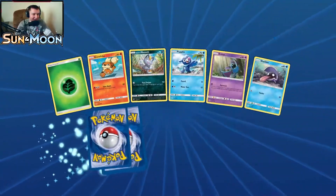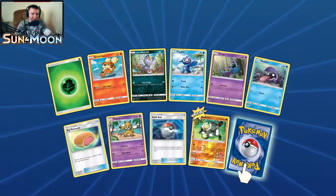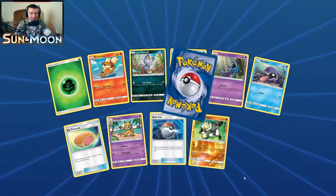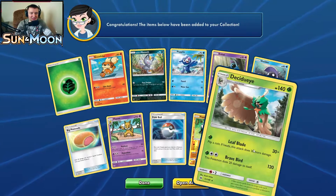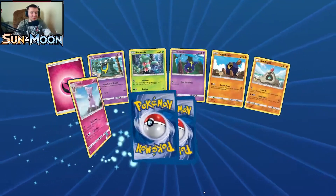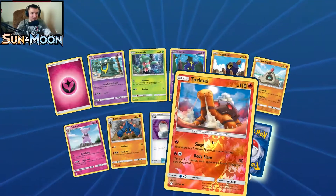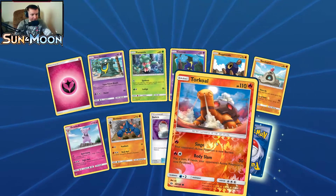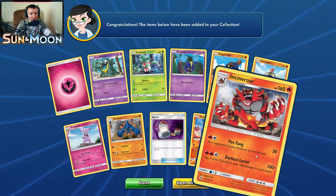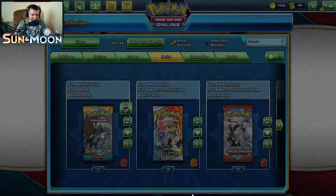Pack nineteen: reverse holo Passimian, and our rare is another Decidueye. Pack twenty, our last pack: reverse holo Torkoal, and our rare is Incineroar.